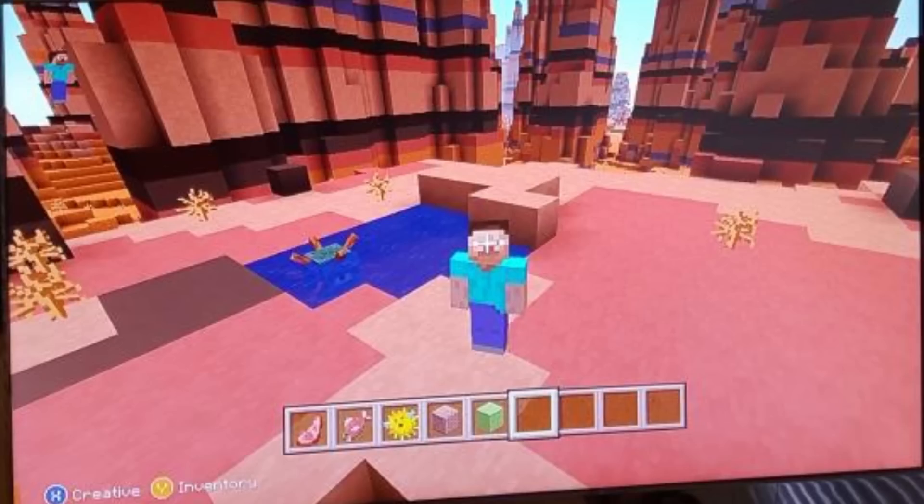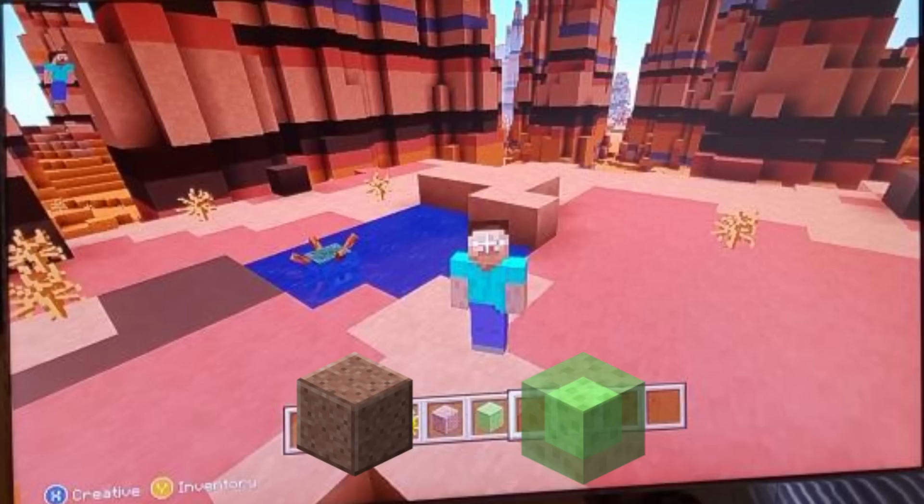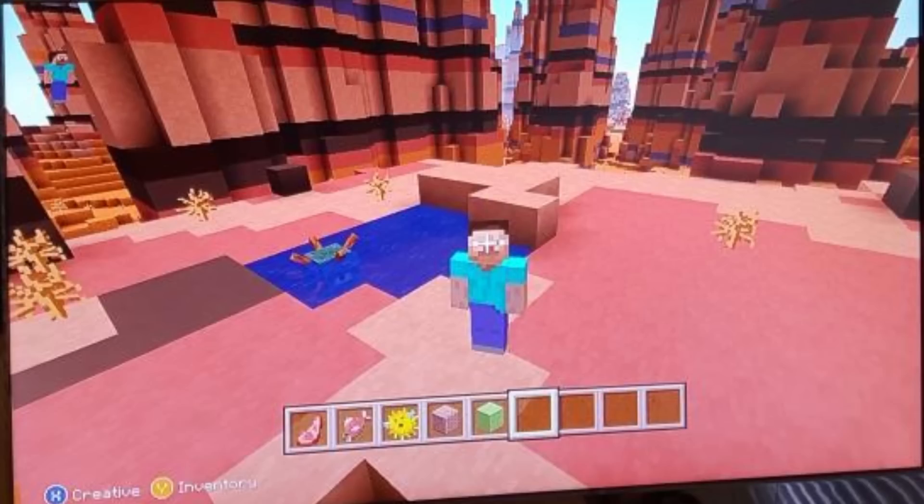Finally, we have two blocks in the inventory. They look quite a bit like green stained clay and pink stained clay, but what I believe they actually are — it's kind of hard to tell at this low resolution — is on the left there, that is granite. Granite is one of the three new blocks you can find underground, a 1.8 feature. And the other is a slime block. Slime blocks would be pretty awesome — they're one of the most exciting 1.8 features.